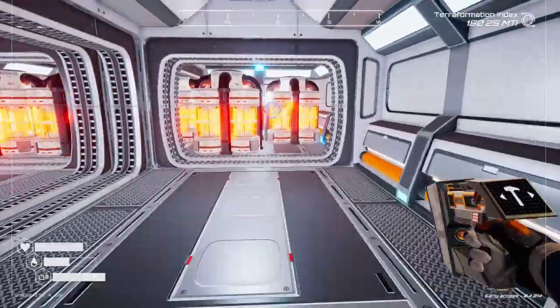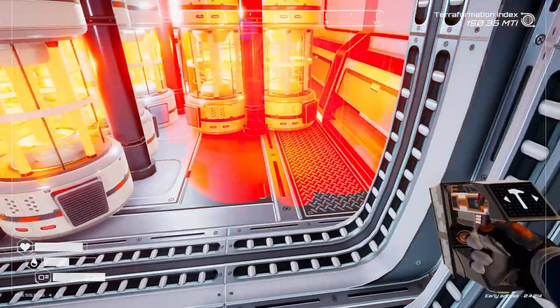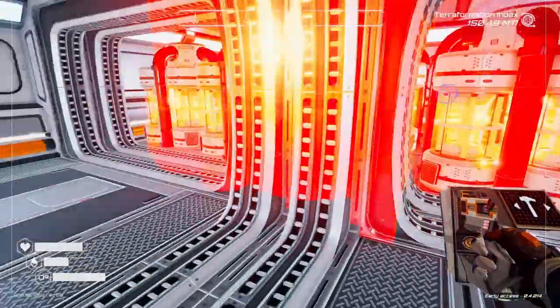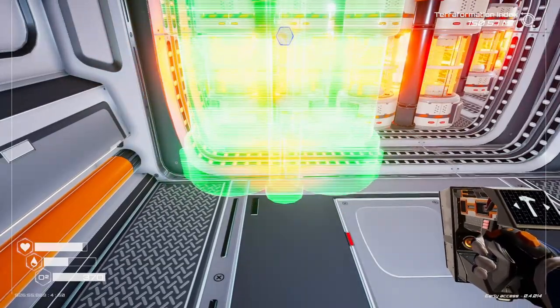Let's see what our power budget is — 177, we've got some room. Let's go up to our heater room floor and plop more of these down. The plan is we've got to do more exploration.